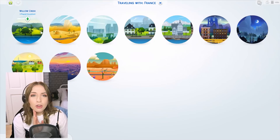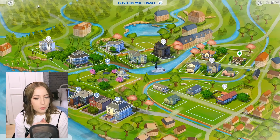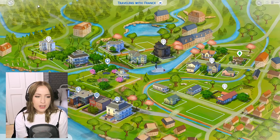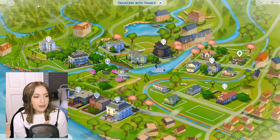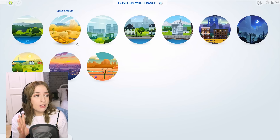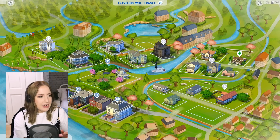There is a mod that overrides the maps in the game. I've only downloaded it for one world to show you the differences - this one is for Willow Creek. It's a very different art style, a lot more detailed, and it shows what's actually going on. It makes the world feel a lot more alive. It is subjective - it depends whether you prefer the digital original or this more hand-drawn version. They're available for every single world and are really easy to install - you just download them and extract them into your mods folder.